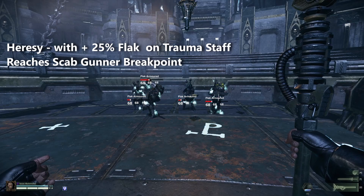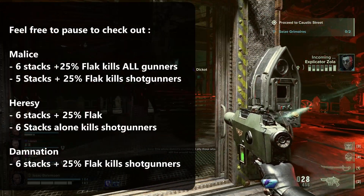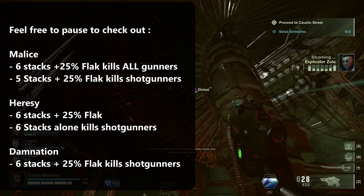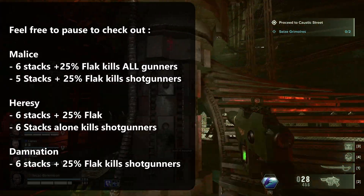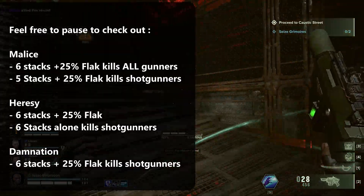The following are the Gunner breakpoints. Take your time to look at the damage values you need to kill gunners outright from Ascendant Blaze alone. With that being said, if you happen to get warp charges while your Ascendant Blaze is ticking away, it can further increase the damage done and might just be enough to take out those pesky gunners that survive on 1 HP.